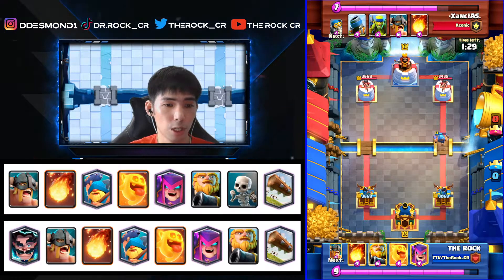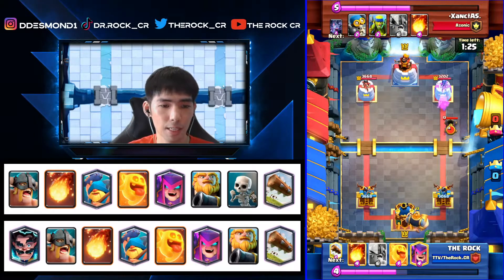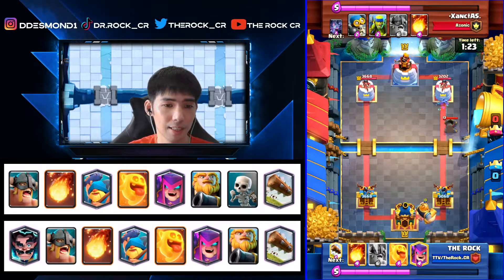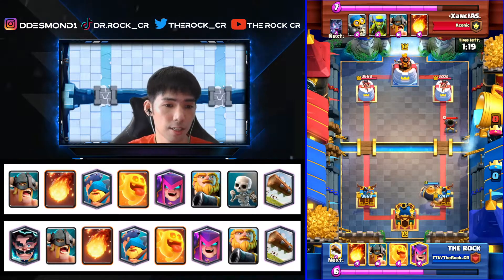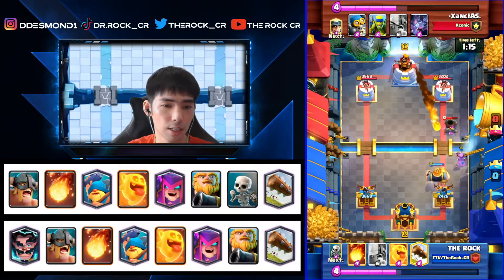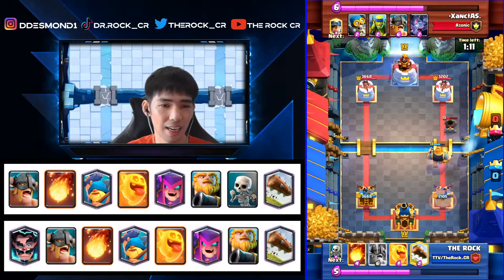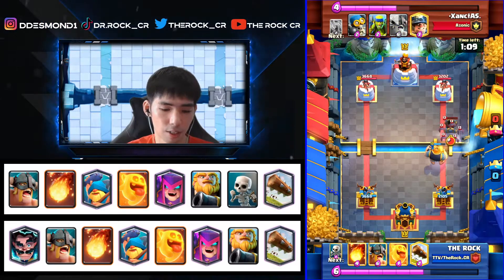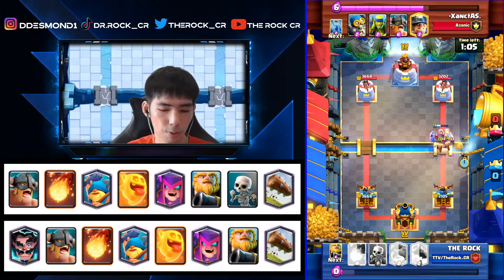Against Mortar you have to go with a big push with Royal Giant in the back and cycle RGs. I made a slight mistake by not placing the Heal Spirit to kite that Mortar — old man's reaction, not reacting fast enough. I had to go with Mother Witch instead; even if he Fireballs that, it's a four-for-four trade. Unfortunately it catches a bit of the RG and I take a lot of Mortar hits. He goes with Bats so we want to go with Heal Spirit on the Bats.